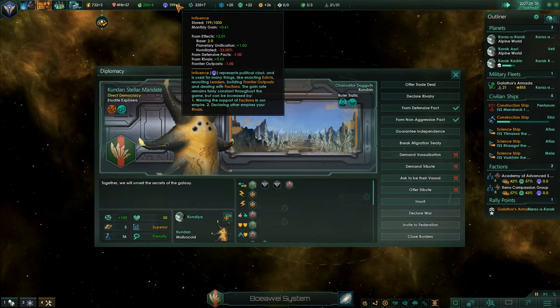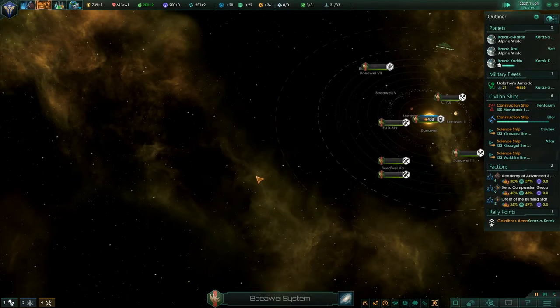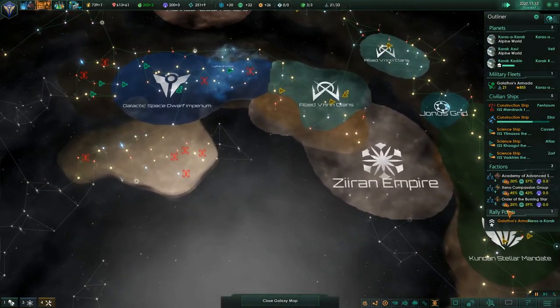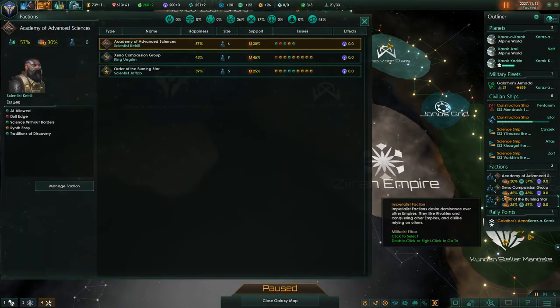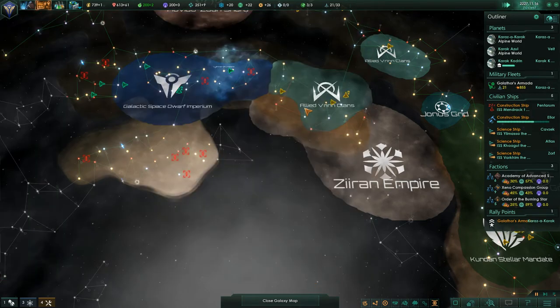System survey concluded. Why am I still not gaining influence? We're losing it because we've been humiliated — I hadn't realised that, and that's why all my people are unhappy as well. So we've got the Order of the Burning Star — I'm assuming this is military. This is another military faction, and I'm not massively fussed about that.